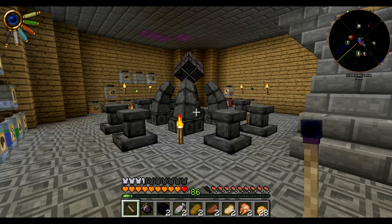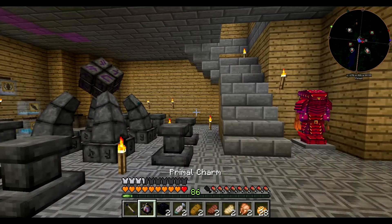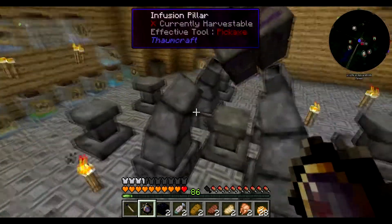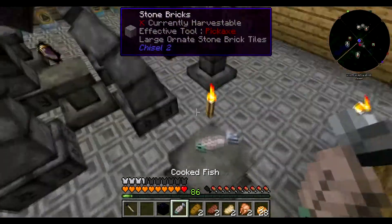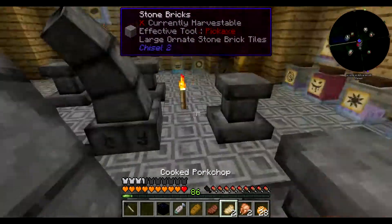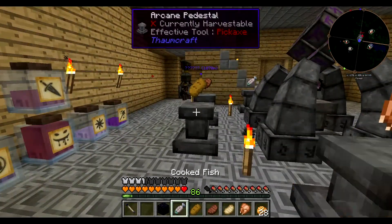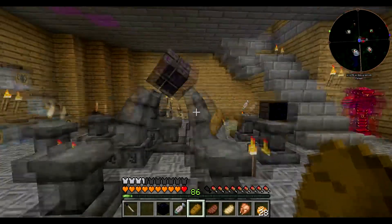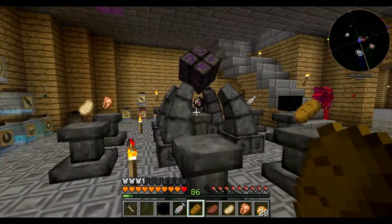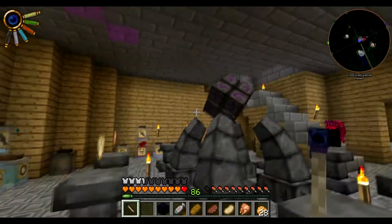Hey guys, Dan and Antoine here, welcome back to episode 78 of my modded survival let's play. Last episode I told you we would be going ahead and making the hunger talisman, so that is what I've prepared. I should have all the aspects I need and all of the items as well. I'm going to take the bread off there and put it over — I don't know if it's directly across or symmetrical, but whatever, it can go there.